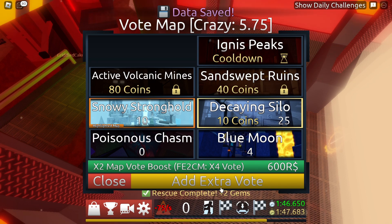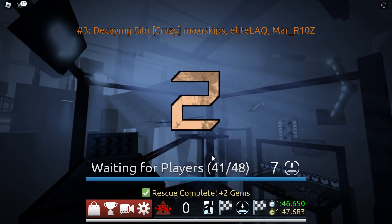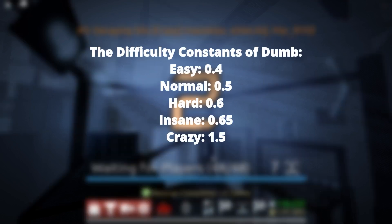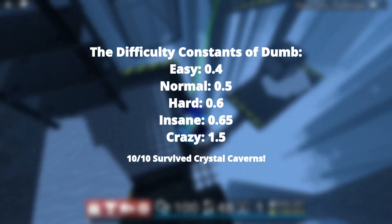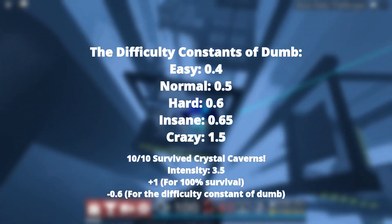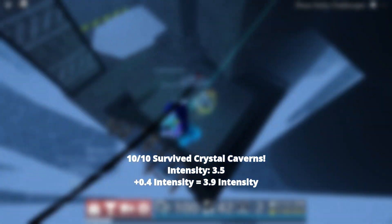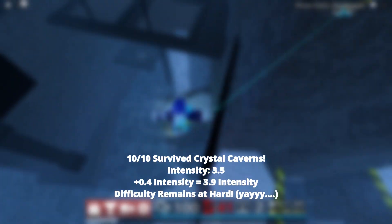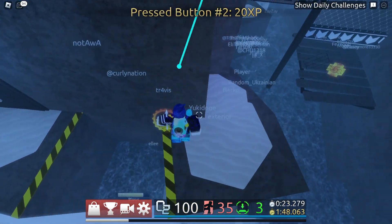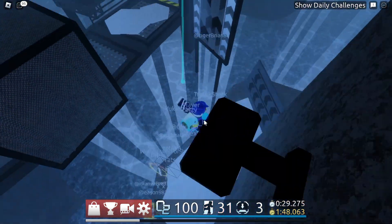The way the intensity system works is that the difficulty changes by taking the intensity of the current round, adding the percentage of people who survived, and then subtracting by a difficulty constant. For example, if 10 out of 10 players survive a hard map with the intensity at 3.5, the intensity goes plus 1, minus 0.6 — because that's the difficulty constant for hard — and so the intensity increases by 0.4, making the intensity 3.9, meaning the next map stays in the hard difficulty. And you can see the problem here. The intensity system has made the difficulty progression far too slow, and it takes forever for the difficulty and the intensity to go up or down.